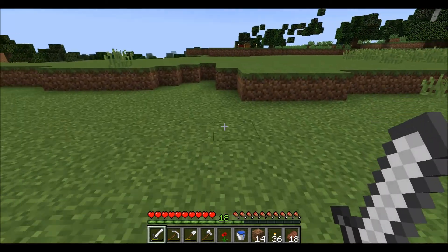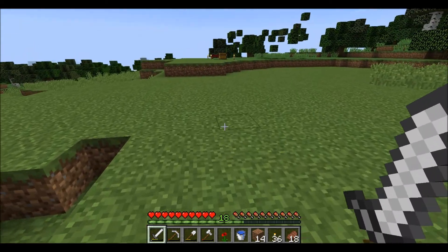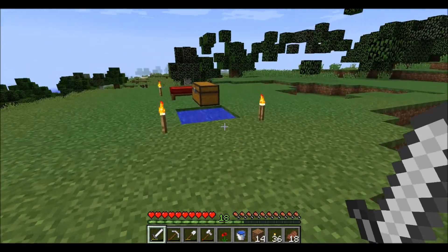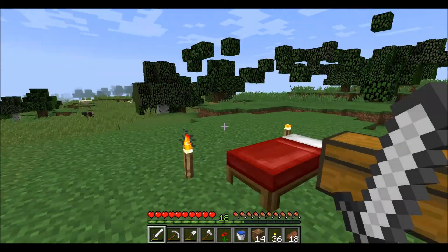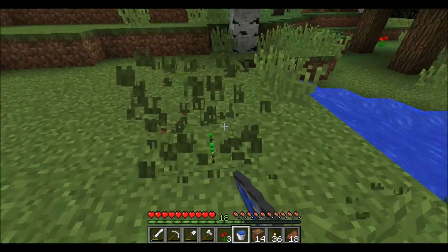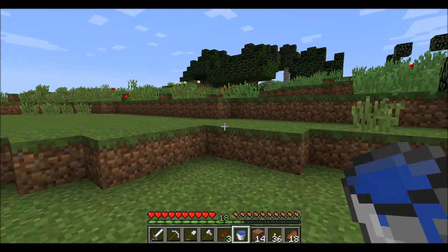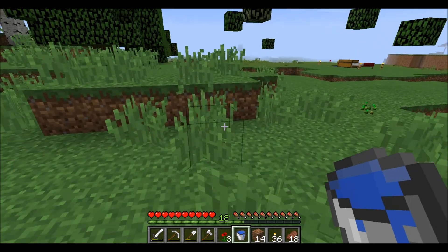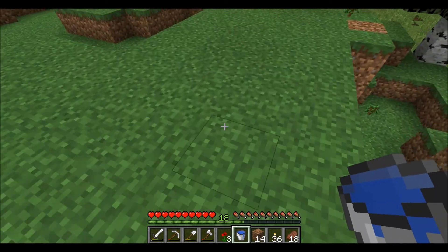The first thing we've got to do is clear the land of any current vegetation. As you can see, I've already started taking down the trees. I'm going to go ahead and do that, and we also need to clear out the grass, because that's a nuisance. Clear out the trees and the grass, and then we'll get started on phase two. I will meet you back here when that is done.